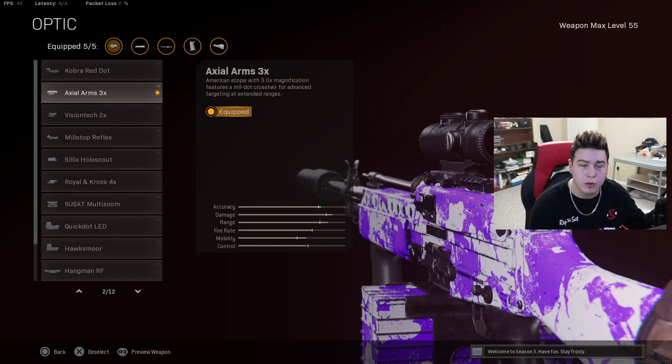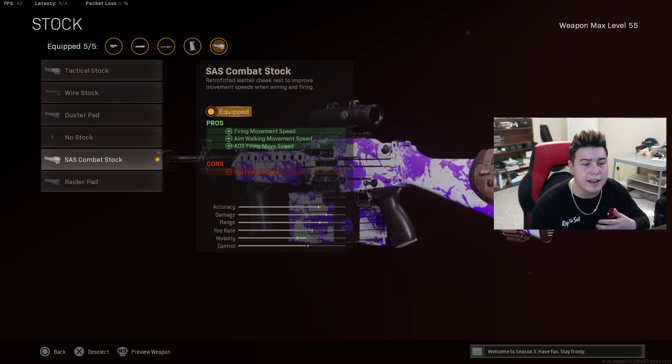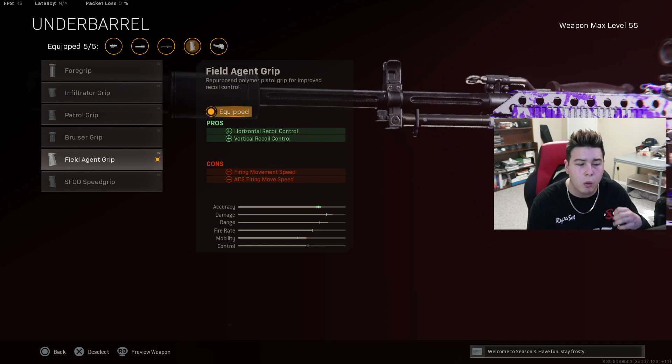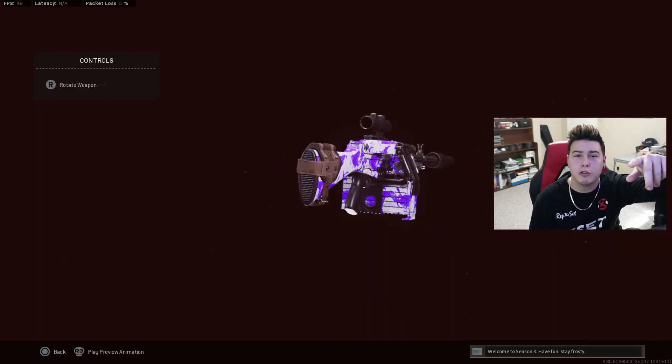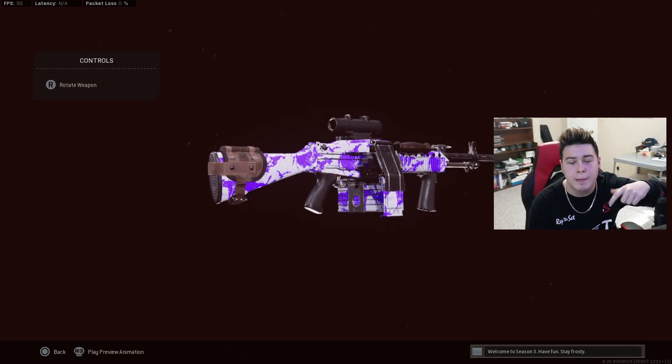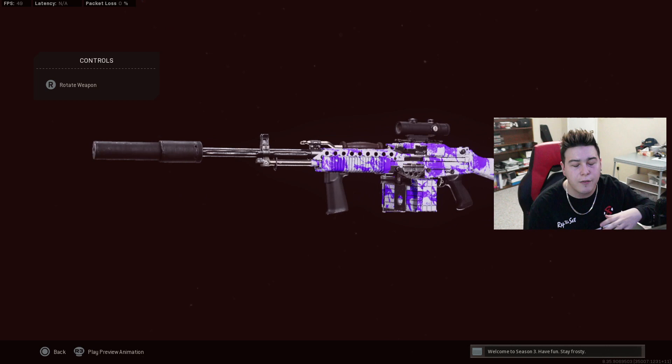For the stock, we're using the SAS Combat Stock — this is gonna give us firing movement speed, aim walking movement speed, and ADS firing move speed. For the underbarrel, we threw on the Field Agent Grip for horizontal recoil control and vertical recoil control. Hope you guys enjoy the video — if you do, make sure to drop a like, subscribe, and comment. I'll catch y'all in the gameplay.